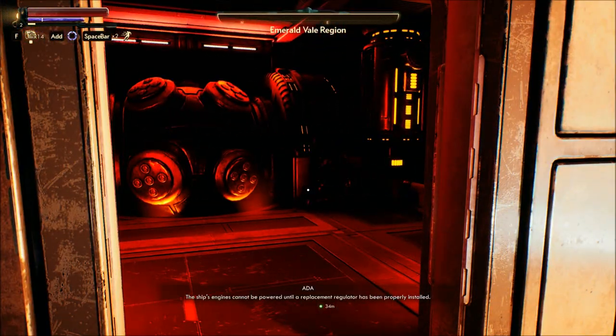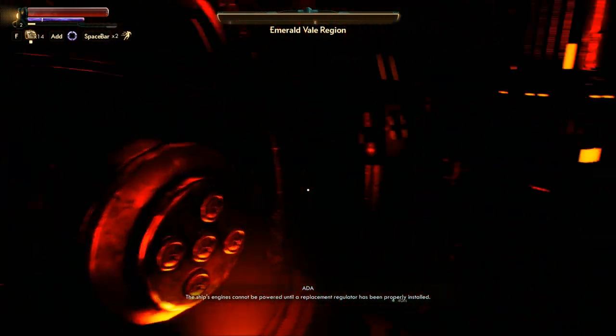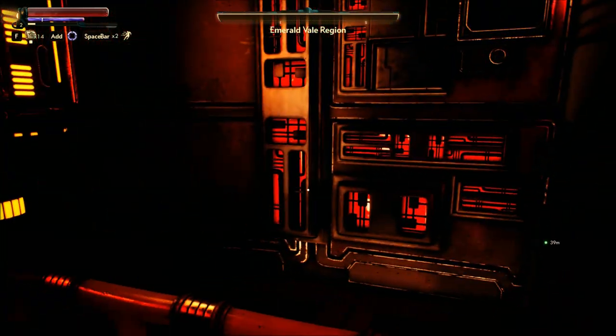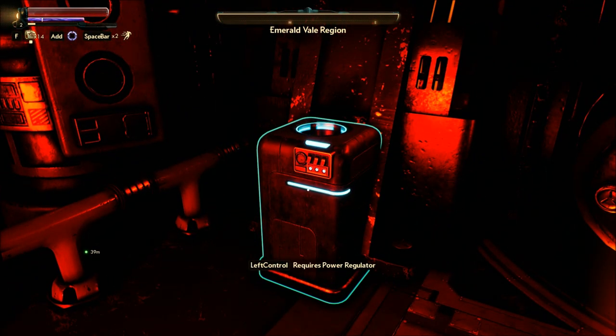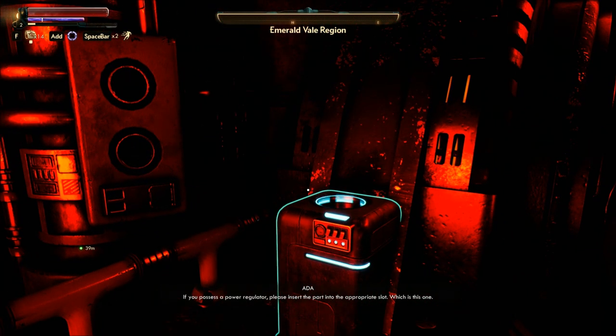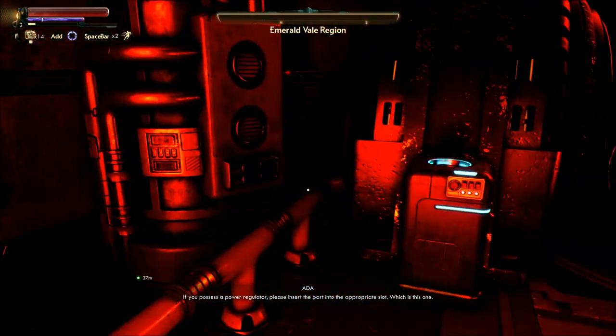The ship's engines cannot be powered until the replacement regulator has been properly installed. Yes, we've been over that. If you possess a power regulator, please insert the part into the appropriate slot, which is this one.